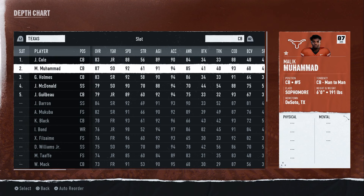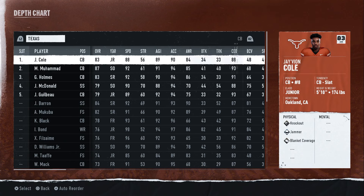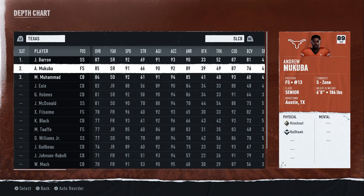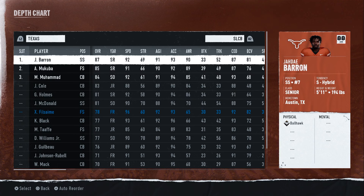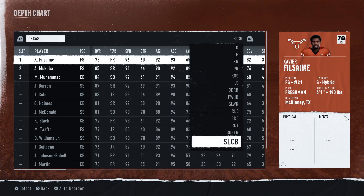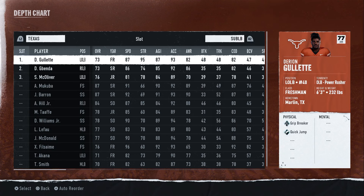For cornerbacks, the abilities we have are Knockout, Jammer, Blanket, and Coverage. You can put them up top or lower depending on what you want — they're going to guard one each. The other important part with the Texans is going to be the slot corner. For the slot corner, I have the fastest — this actually has to be the fastest free safety, which is going to be Phil Sammy.